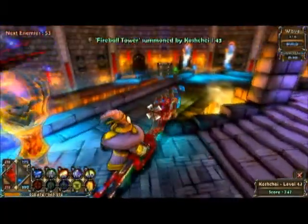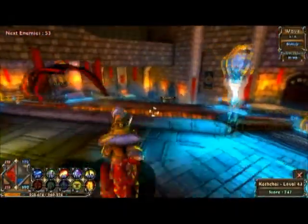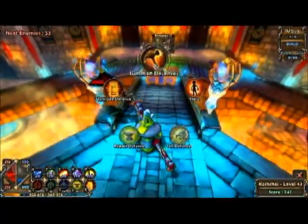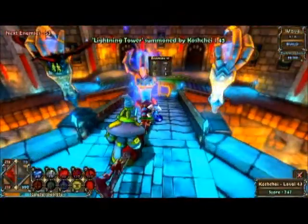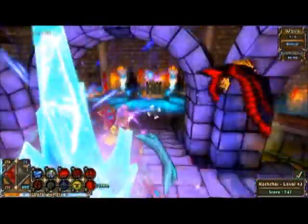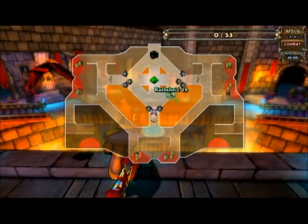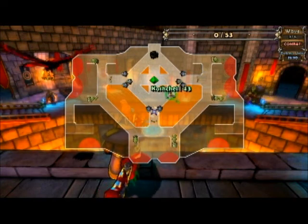One of the new characters you're going to run into on this map is the wyverns, which are flying birds. They come across from that door down there and from that one down there, so you want to have defenses where I'm standing here, and of course things on the other side as well, to get rid of those. I'm going to put in a lightning tower here to complete the defenses for this round. Use your shift key — or whatever key you've bound — to open up your map and see if any of your defenses are lacking.